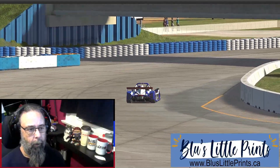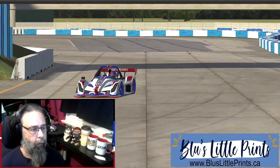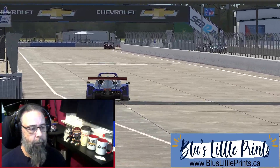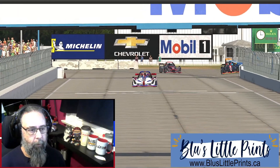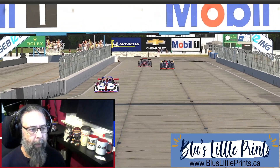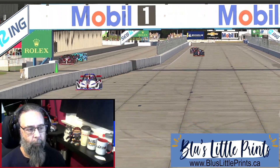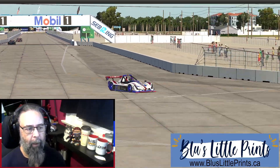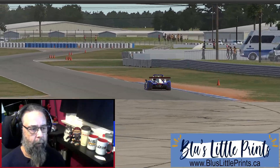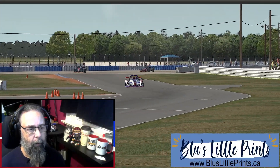Crew Chief is a really powerful tool, whether you're single screen, triple screen, or especially if you're using VR — as you can't see buttons and stuff like this. Crew Chief gives you the ability to click a button, say a command, and Crew Chief will take care of that command for you, be it changing your black box or changing what's going to happen in the pits. You can do it all with the click of a button, no need to have to muddle around and try and find anything.